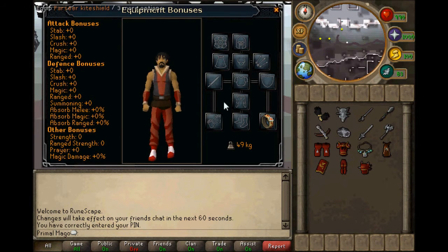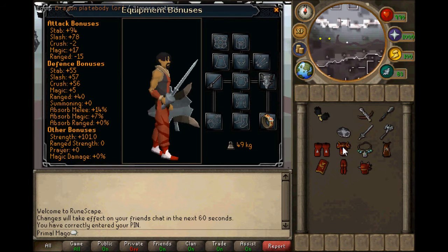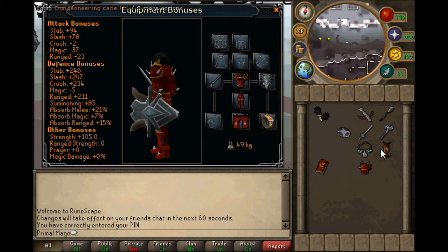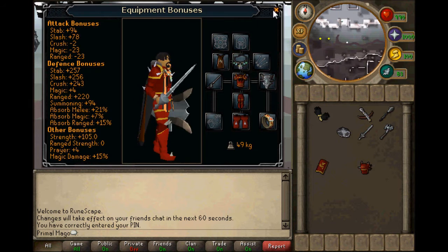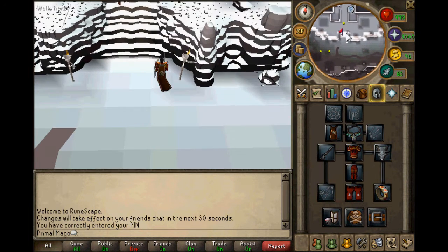I'm not going to show you all of them because this is a Dungeoneering guide and not a guide about what the weapons are for, but yeah these are really good - they have good stats, the reaper for dragons and stuff like that. All right, let's continue with the guide.